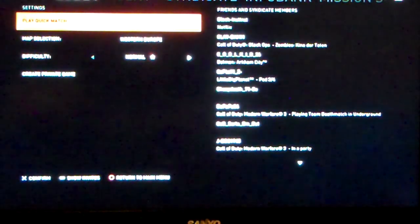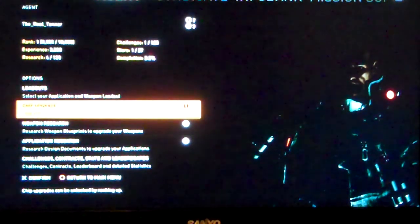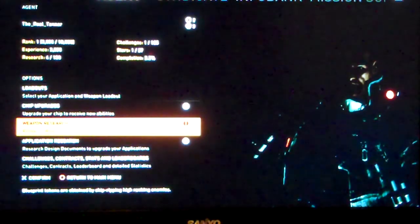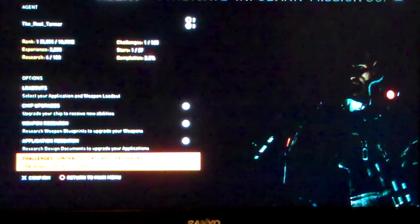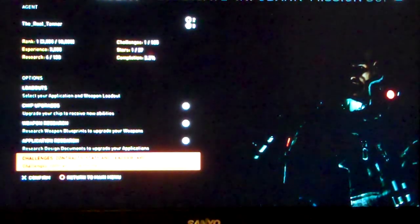It's a pretty standard setup. You've got your settings, map selection, and it shows all your friends that are online. In your lobby you've got your agent loadouts, custom classes, chip upgrades, weapon research, application research, challenges, contact stats, and leaderboards. My rank is 3,000 points out of 10,000, so I'm currently level one with 3,035 experience.